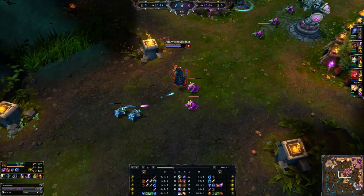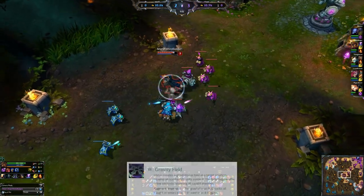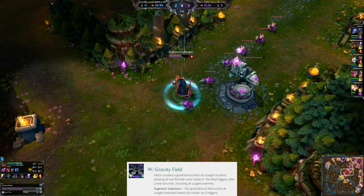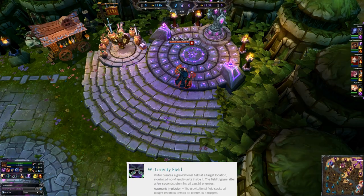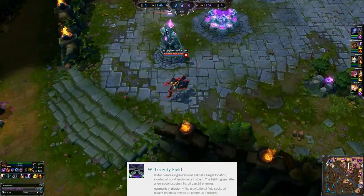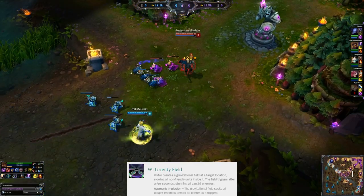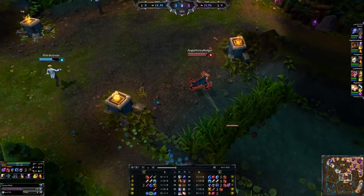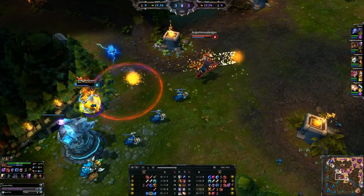Next, let's go over your W — that is your Gravity Field. When you put your Gravity Field down, it is there for four seconds. The percentage slow increases as you put more points into it. Enemies generate stacks while they are in it — a stack every 0.5 seconds. Once they hit three stacks, they will be stunned for 1.5 seconds. Once you get the augment on your Gravity Field, it will flip everybody and move them to the middle of the circle after they're stunned.